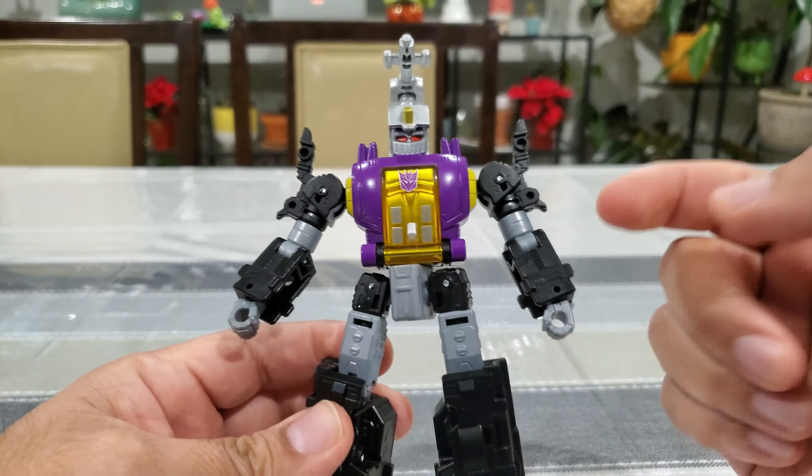The back has some hollowness but I don't mind it too much. The top section is done in gold and silver. I love the face — Bombshell always looked very devious and sinister with that mouthpiece and those red eyes. The paint apps are really well done; the clear plastic with gray painted on top looks really cool.